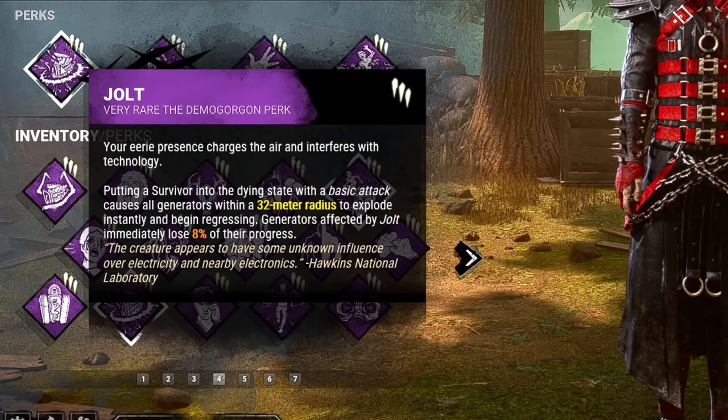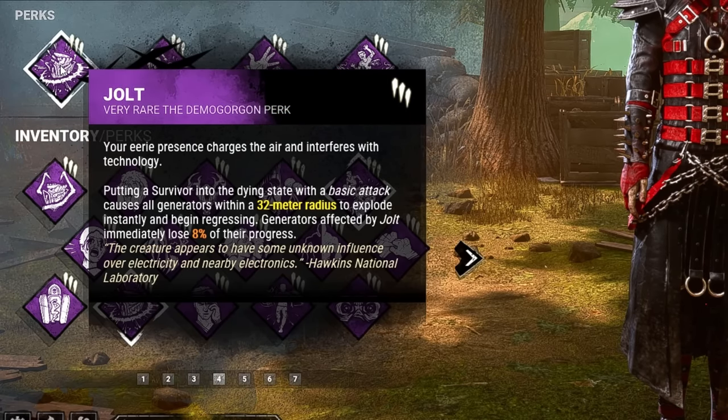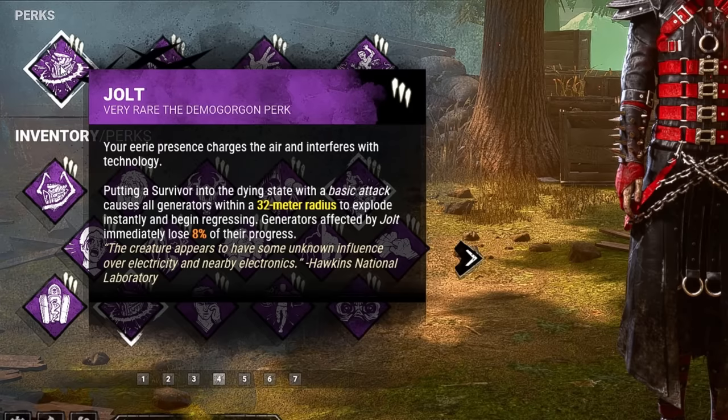First, we have Jolt. Putting a survivor into the dying state with a basic attack is going to cause all gens within a 32 meter radius to explode, immediately losing 8% of their progress and to begin regressing.